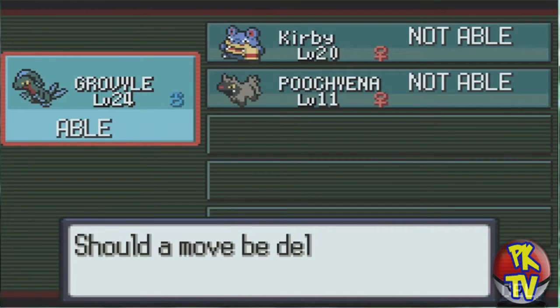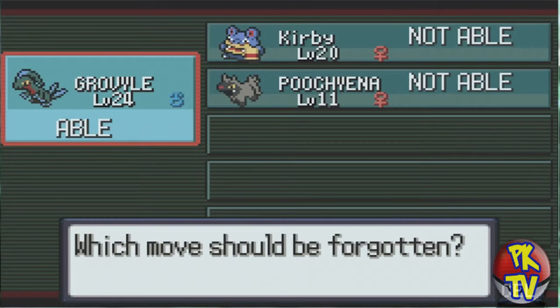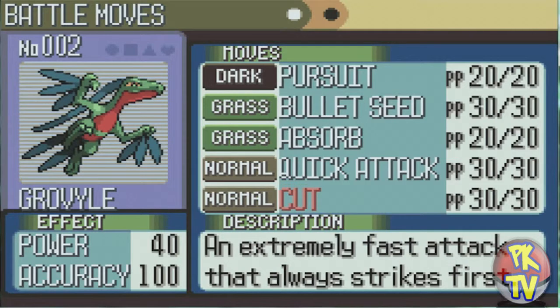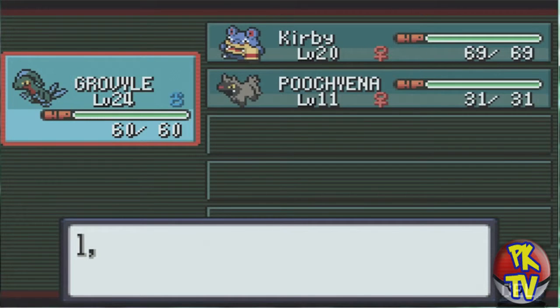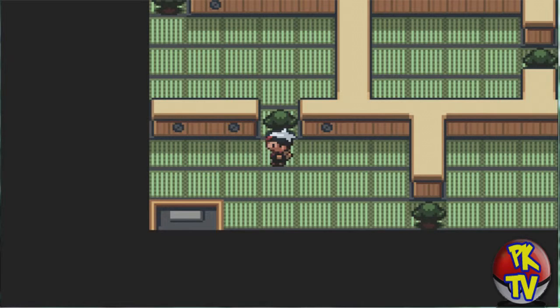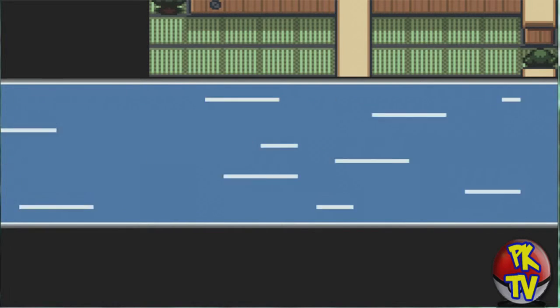It's saying Grovyle already knows four moves, so should I replace a move with Cut? It's a hard decision, but I pick Quick Attack because I don't really need Quick Attack. I do need Cut — I need to be able to cut through things and get through obstacles. So I pick Cut and I'm just gonna go through here.